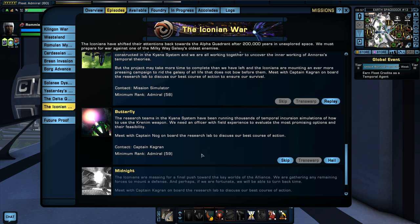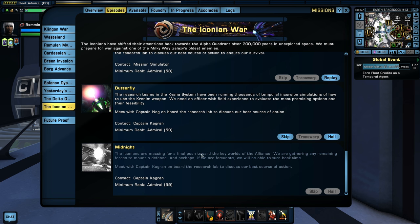This one is quite fun and very involved, so pay close attention. The things that happen in this mission are the cause for why Future Proof exists in the Temporal Cold War. Very interesting stuff. Also, we are only one mission away from the final mission of the Iconian War, so we're nearing the end of that storyline.